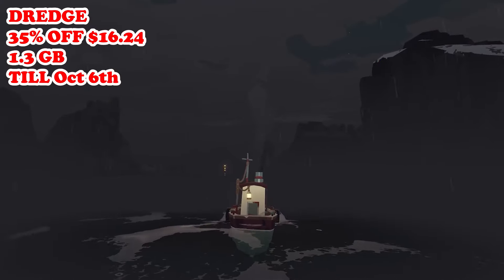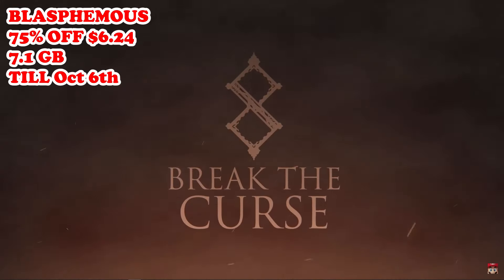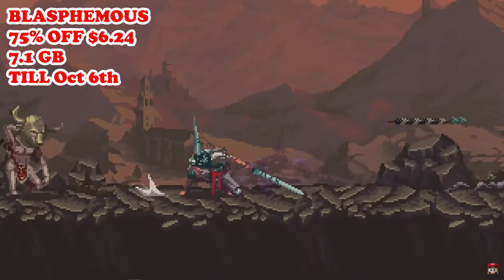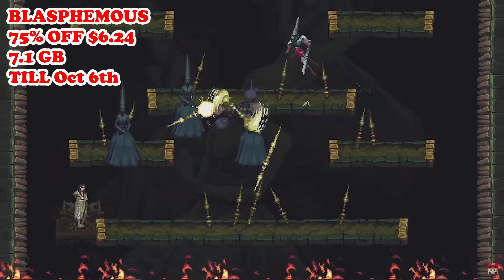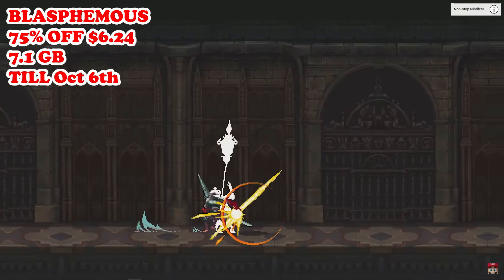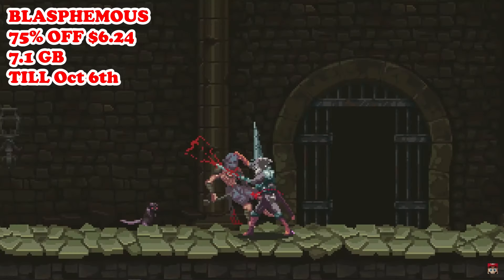Our last great deal for today is going to be Blasphemous, that is back to 75% off at $6.24, running till October 6th. This is a dark and brutal Metroidvania action platformer set in the gothic world of Custodia, inspired by Spanish religious imagery and folklore. You'll take on the role of the Penitent One, a lone warrior on a quest to break a cycle of suffering and penance. Do be warned — the game features challenging combat, intricate platforming, and exploration, with a heavy emphasis on atmosphere, lore, and punishing difficulty. However, if you are in the mood for a challenging Metroidvania experience, few are better than the Blasphemous series. And at this amazingly low price, it's yet again a great pickup for this week.